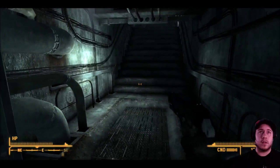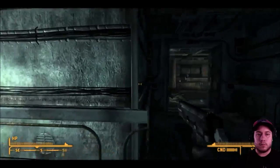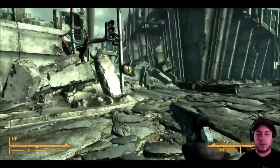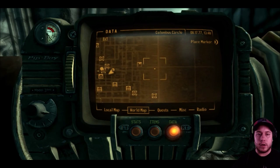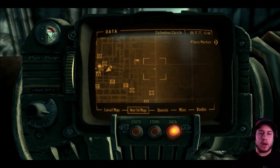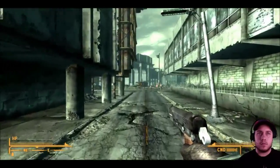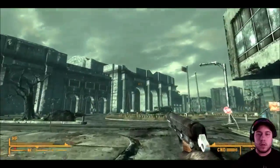Hopefully it's not too dark. We go up the stairs — there's not much here to gather so don't waste time. There are a couple more super mutants ahead. We're heading over here — this is the place we're going to. If you don't have all the map markers on this won't show, but this is the direction we're going, and that's the building over there.